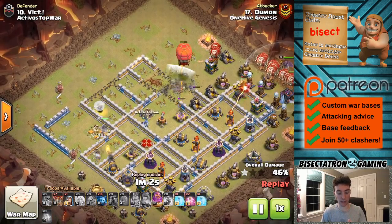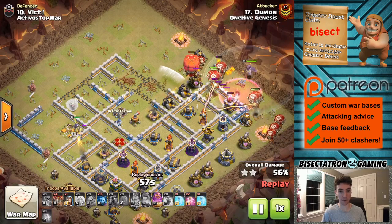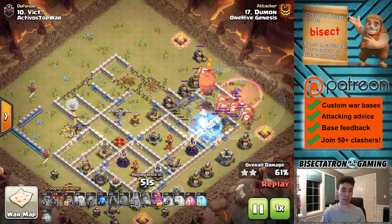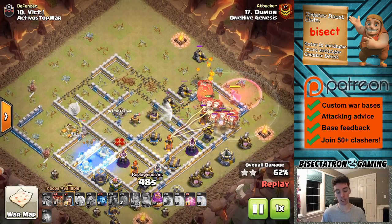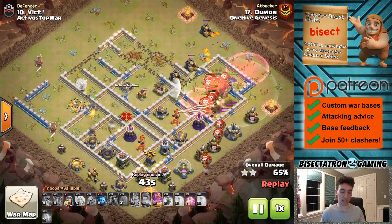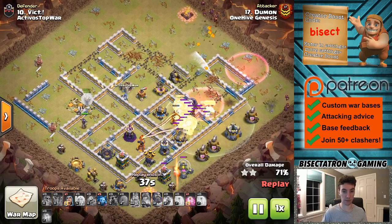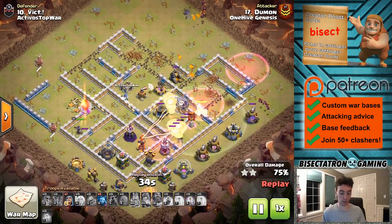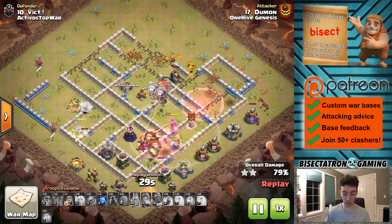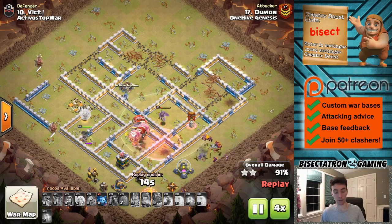The Lava Hound is at about a third HP — then drop the Poison. It'll kill whatever else is accompanying the Lava Hound, whether it's a Baby Dragon, Archers, or a Witch — those are the most common — as well as the Lava Pups. So you won't waste any time; you'll actually be saving time. This ended up being a Queen-Charge Lalo. Lalo is definitely strong right now at a lot of these Town Hall levels, and you can see this base will get wrapped up as these last few Balloons converge.